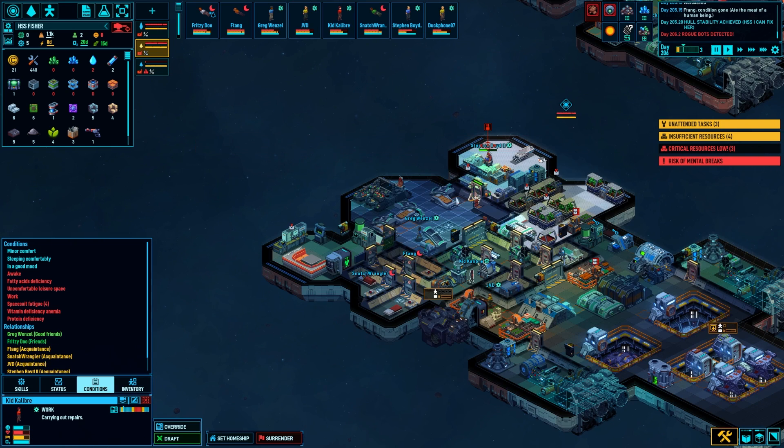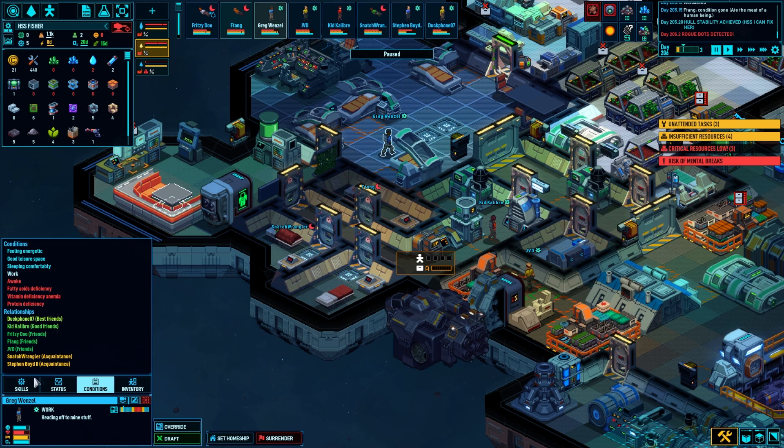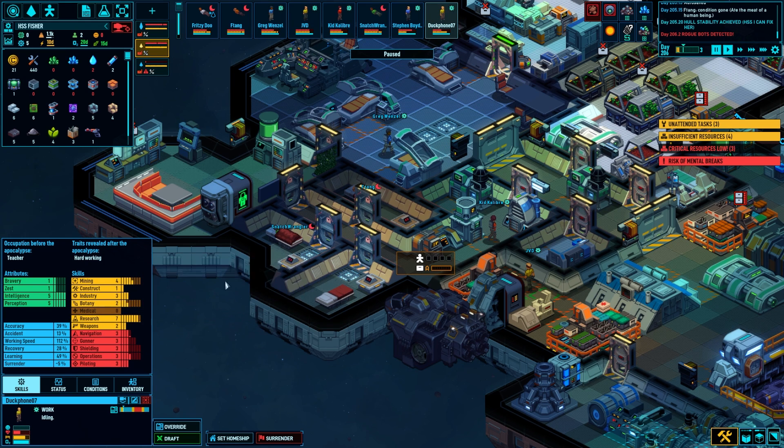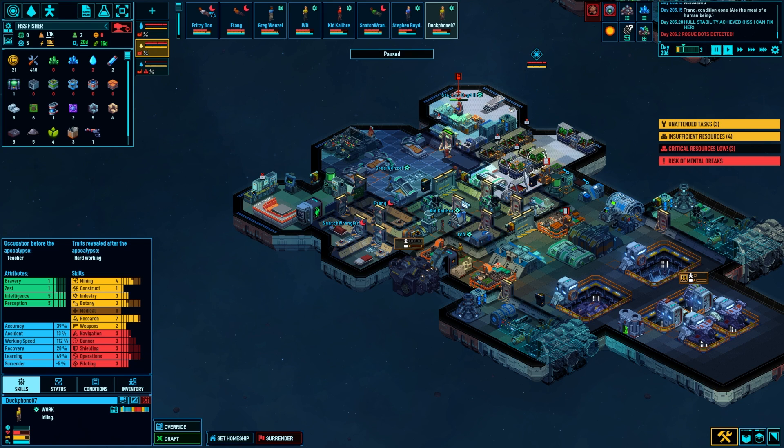So if I make that the botany ship, I could have Duck Phone live over there, do botany all day, every day — and I could repurpose this to something else. I don't know, but we'll find out. Maybe an expanded medical bay, maybe more bedrooms — who knows? We need people that can shoot okay-ish. Not JVD — we need Mr. Calibur. JVD would panic, I think. Actually, I don't think so, but I need him on fighters.